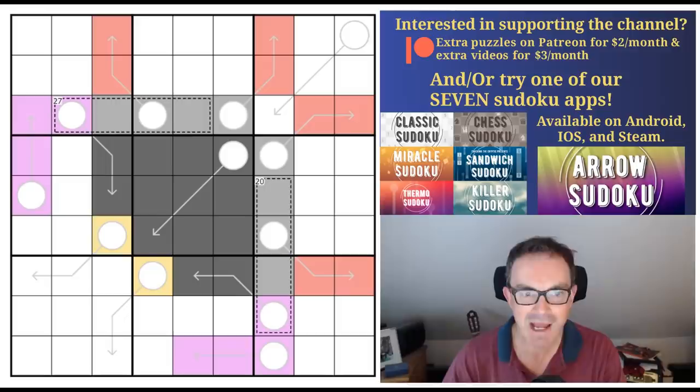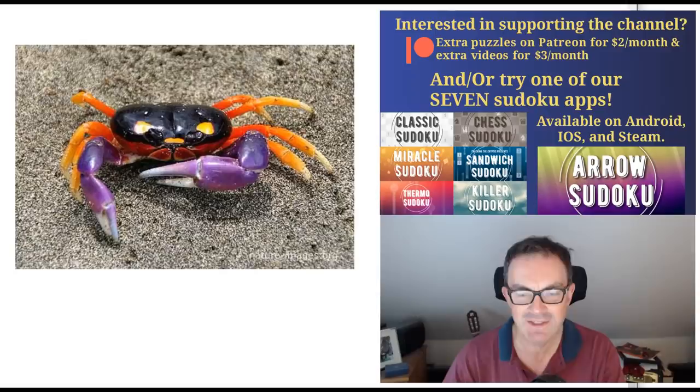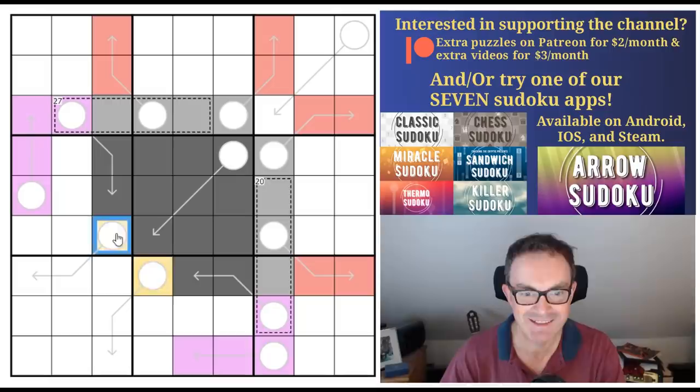Today we've got the Halloween Crab. You can sort of see the picture of the crab here. If I show you what a real Halloween crab looks like — it looks like this. You can see that the representation Demono has drawn is incredibly accurate. It's got a sort of black head with yellow eyes and purple pincers — that's exactly what we've got drawn in this grid, even down to the yellow eyes. So it's rather wonderful.